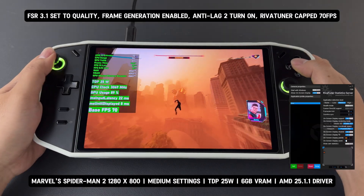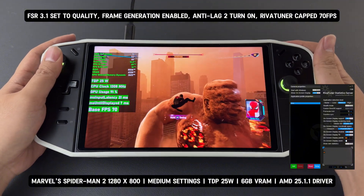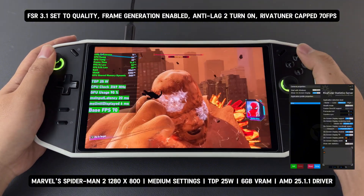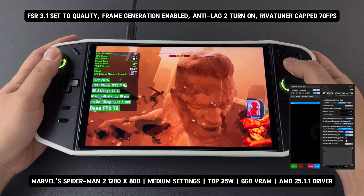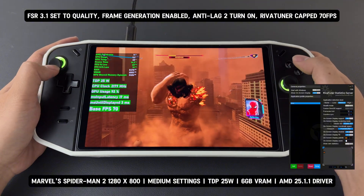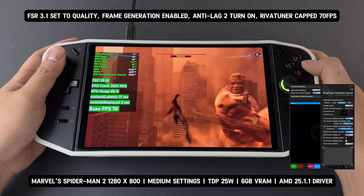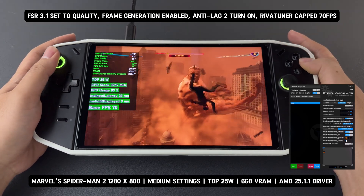Now, this is the game with RivaTuner capped at 70 FPS. The game runs incredibly stable, maintaining an average of 70 FPS with the cap applied. One interesting thing about RivaTuner is that it can detect FSR 3.1's frame generation FPS and also cap the frame-generated frames, which isn't possible with other frame generation methods like lossless scaling or AFMF2.